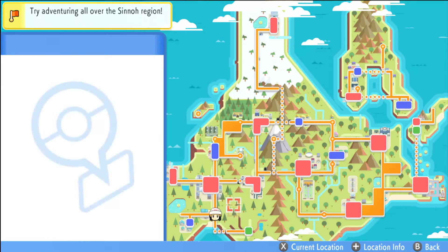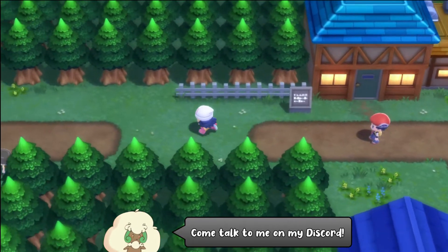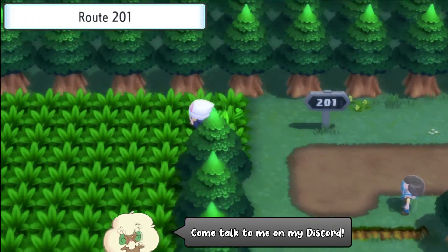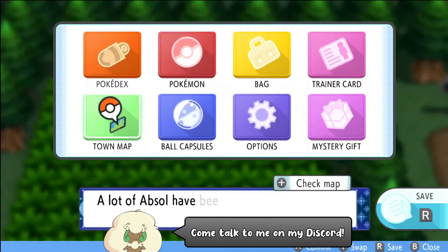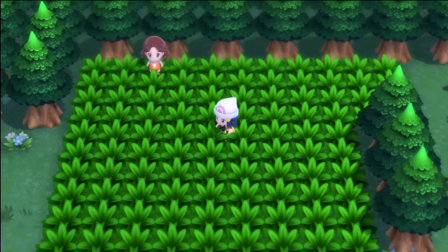Hello everybody, it's Techno here and today I'm going to show you how to find Nidoran female in Pokemon Brilliant Diamond and Shining Pearl. You can start off by flying to Sandgem Town and make your way to the left into Route 201. The first patch of grass you see over here, you can open up your bag and activate the Poke Radar. You can find Nidoran female here in any one of these shaking patches of grass.